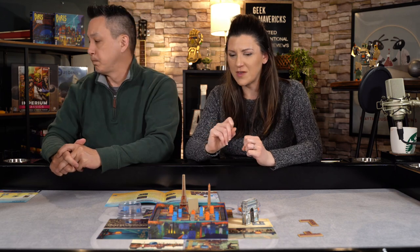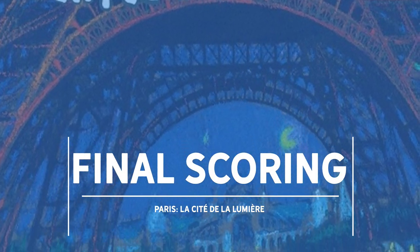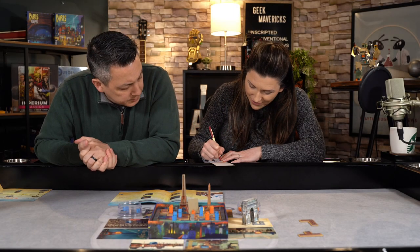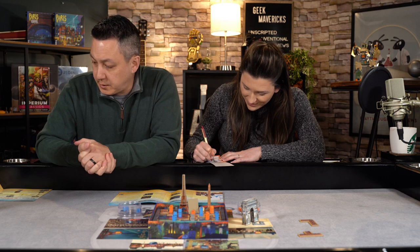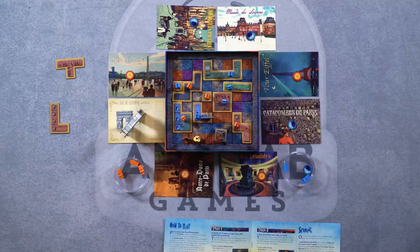Let's get that score pad and score this up. Alright, so you have the score pad. So the first thing we're going to do is score our illuminated buildings. Again, only buildings that are adjacent orthogonally to a streetlight will score.